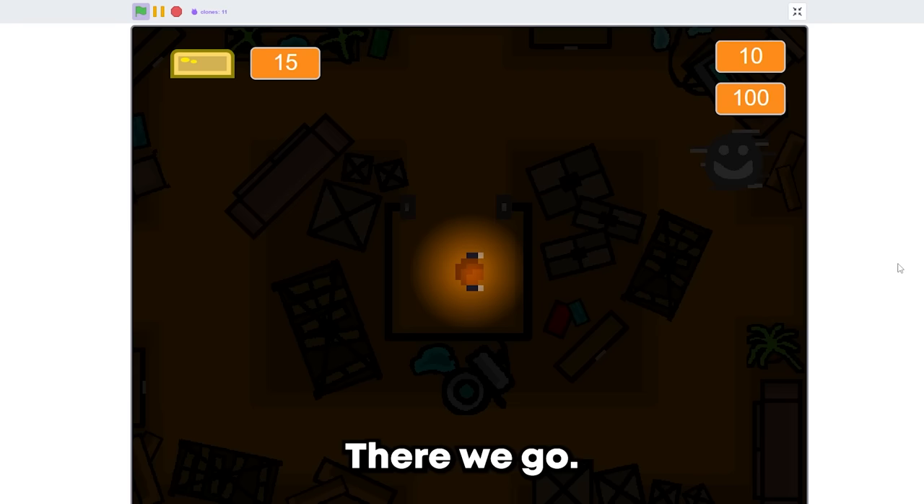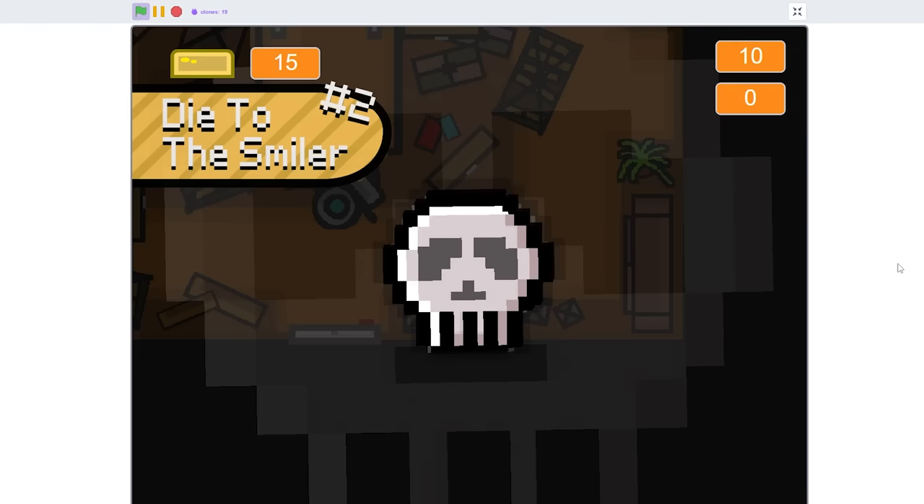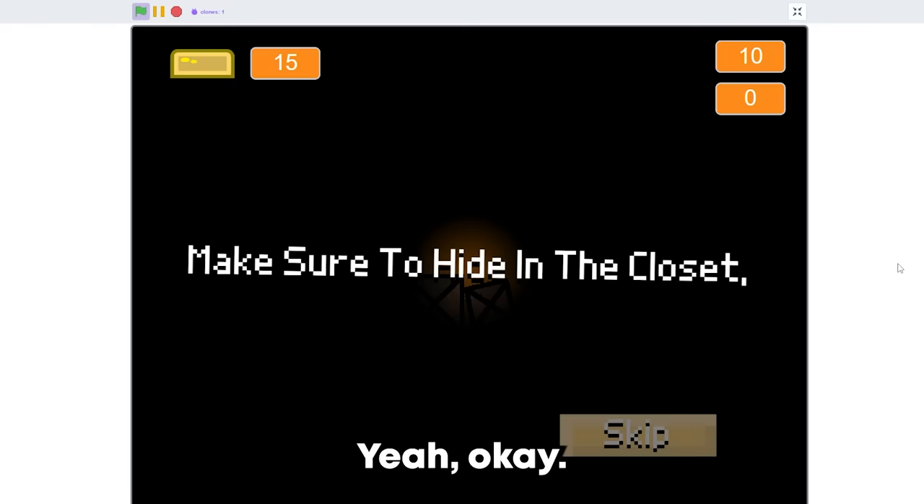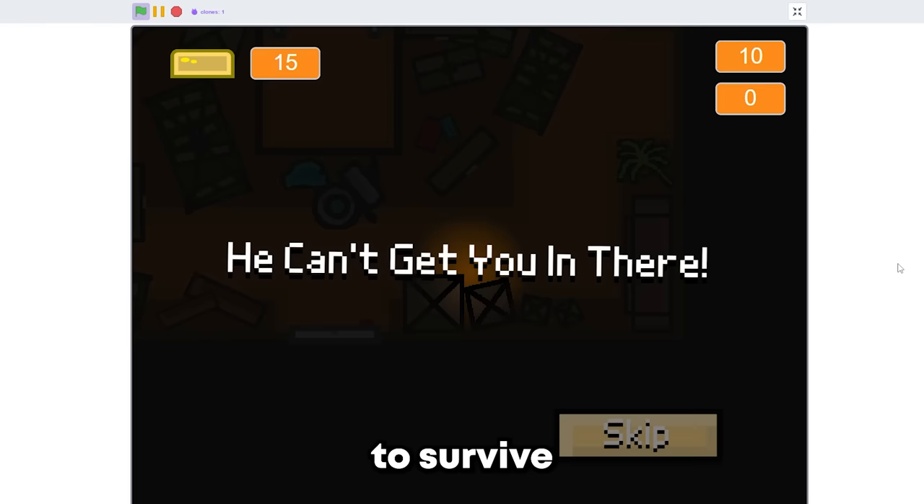Oh, there we go. We can kind of see him here now. You can see that everything goes really dark. We have like a — Oh! Yeah, I just died. You can also see the text that tells you how to survive as well.